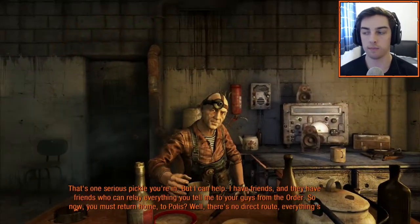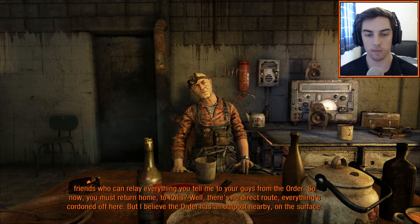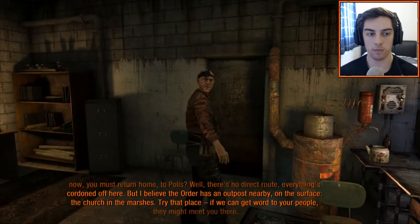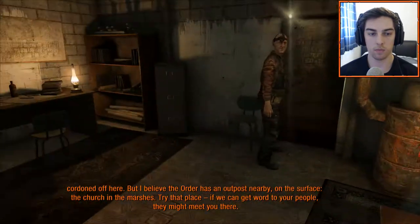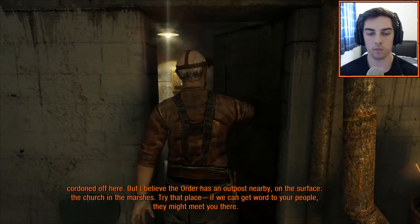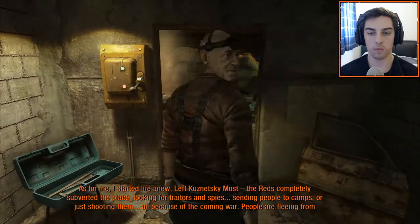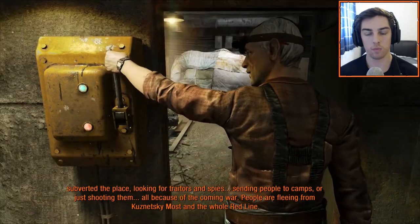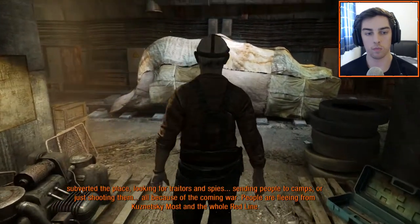So here's Andrew. There's no direct route — everything's cordoned off here. But I believe the Order has an outpost nearby, on the surface, the church and the marshes. Try that place. If we can get word to your people, they might meet you there. As for me, I started life anew. Left Kuznetsky Most — the Reds completely subverted the place, looking for traitors and spies, sending people to camps or just shooting them. All because of the coming war. People are fleeing from Kuznetsky Most and their whole Red Line.